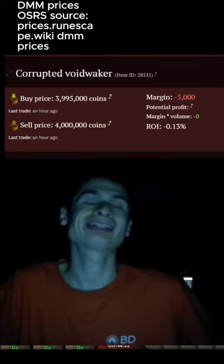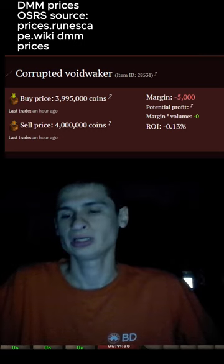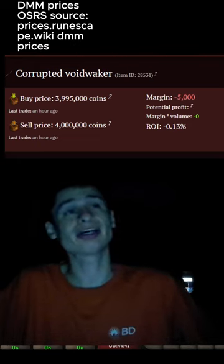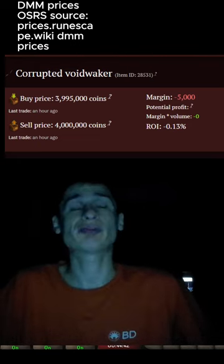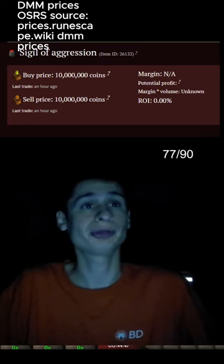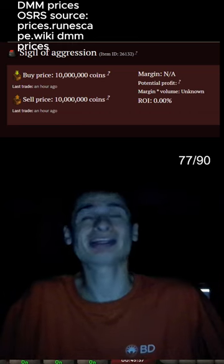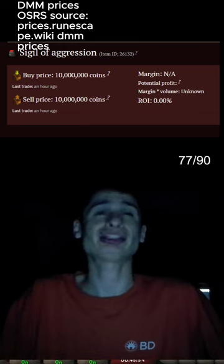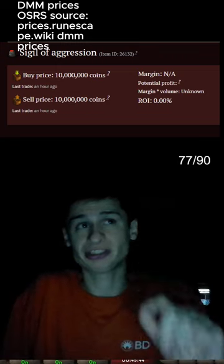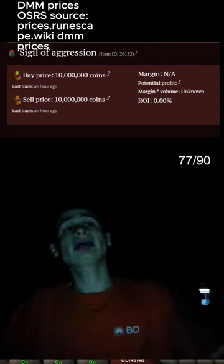Next we have the Corrupted Void Waker. These items are worth a lot more than last season, coming in at 4 mil. It's a pretty good item for PKing, however it's much weaker compared to the regular Void Waker, which is probably over 100 mil. Next we have the Sigil of Aggression — a pretty good sigil granting 10% extra damage output, but also 5% extra damage input towards you. It's a risky sigil at 10 mil. You can use up to three sigils at once.